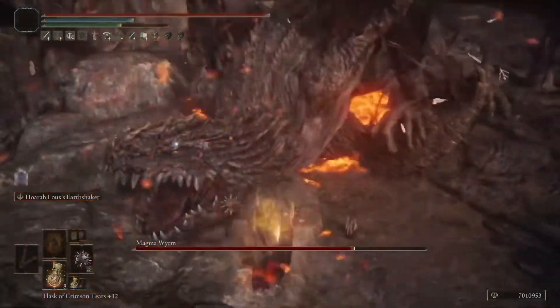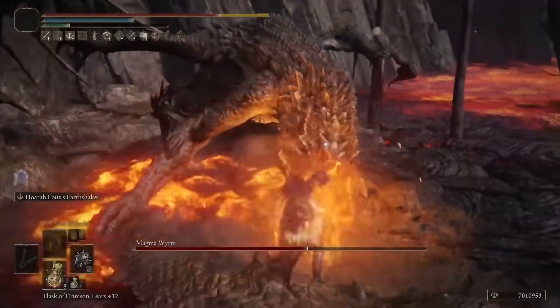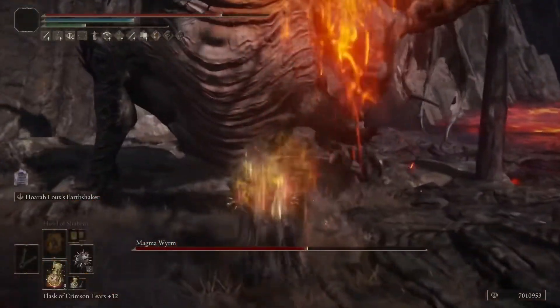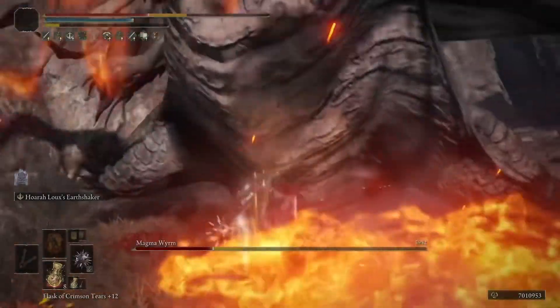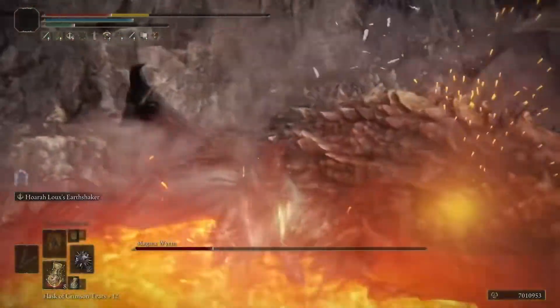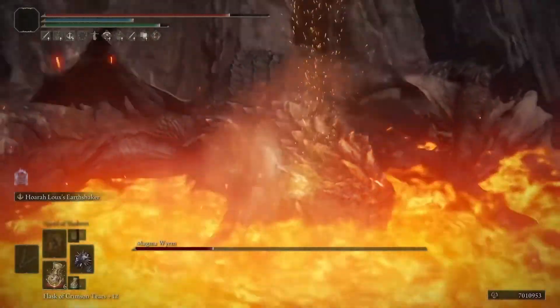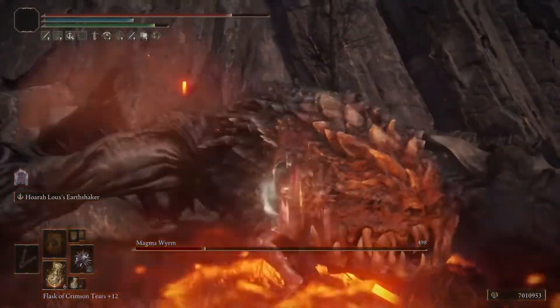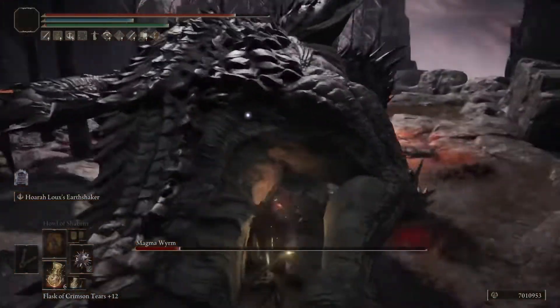For the Starfist, there are actually two things you can do: you can build up consecutive attacks, or you can build on the charged attacks as well. I went with the consecutive attack version, but keep in mind the charged attacks are a really good selling point because they do a lot of posture damage. The biggest selling point of the Starfist is the ridiculous amount of posture damage they do for a Fist weapon.